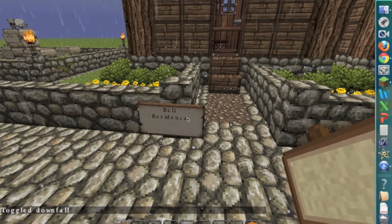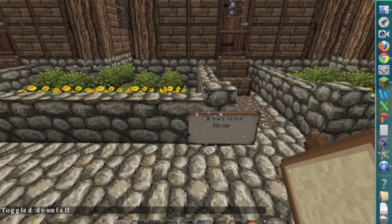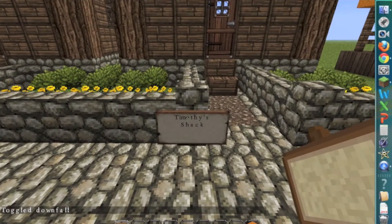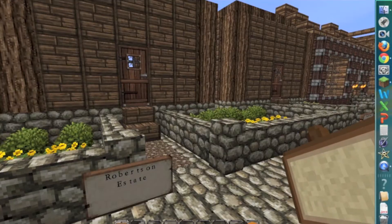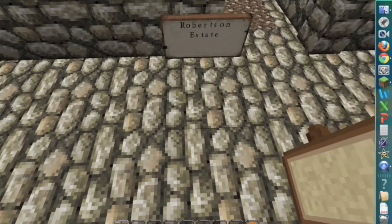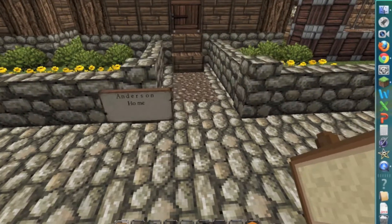I've got the Bell residence, and the McFarlane home, and Timothy's shack. That's an inside joke — Rage always picks on this guy named Timothy, he doesn't even really know who he is. But I thought I'd throw that in there. The Robertson estate, the Anderson home.